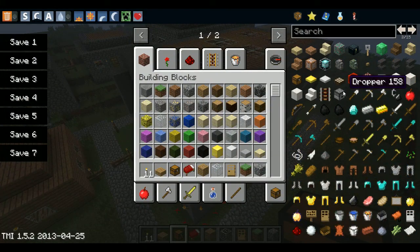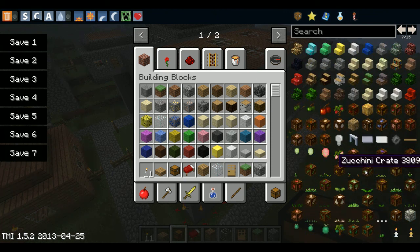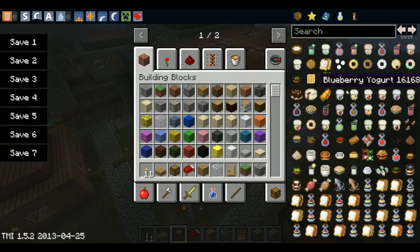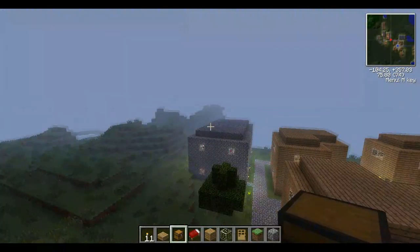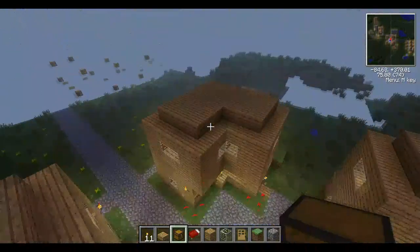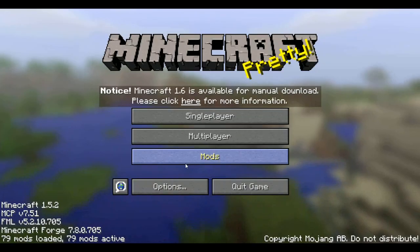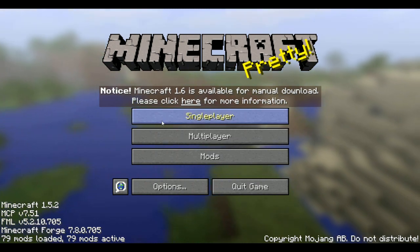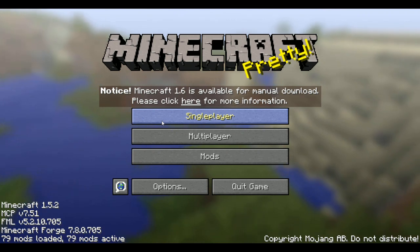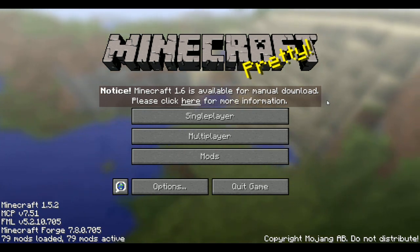I have a ton more mods now — I used to just have furniture, but now I have Pam's Harvestcraft mod, stair mods, weapon mods. I basically just went all out with as many mods as I can. There are technically 79 mods. I still have a decent bit of work to go — I took shortcuts using MCEdit, but still, it's not a quick project, not even close. Maybe if I actually copy and paste with MCEdit it'll be easier than with the wand, but I haven't really tried it yet.